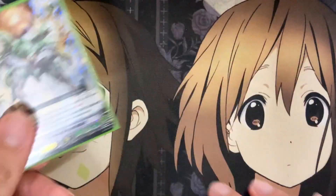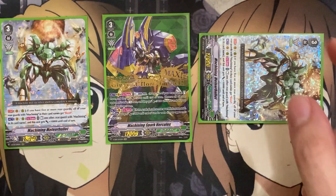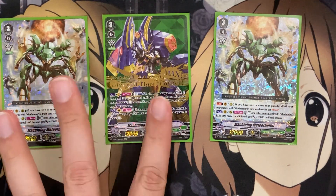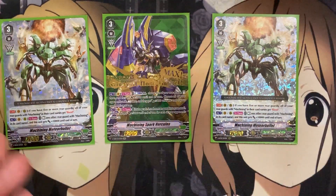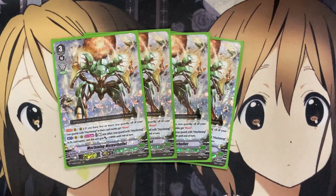Not only can you rest another rearguard on the field to boost this card's power, but when you have Spark Hercules on your Vanguard, you can put another grade 2 or less into your soul to stand all of your units on the field for the counterblast, standing all of them. Then you'll have the option for these cards to be re-stood with the Meteor Bullet's power already from resting another card. You want four of this card — a great backup rearguard, and it can also work on Vanguard if need be.